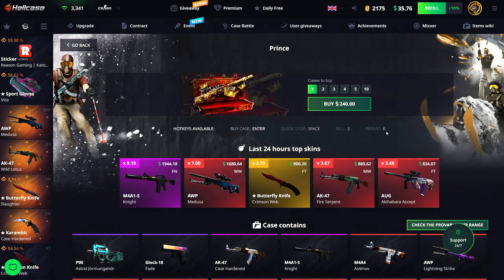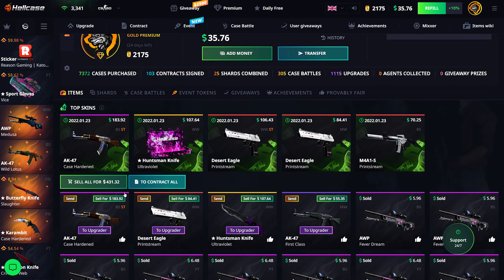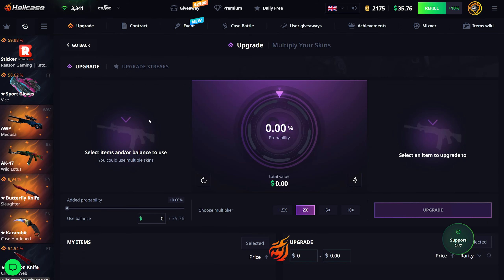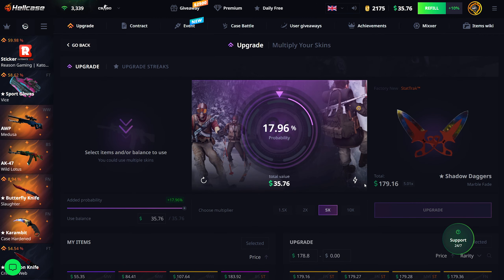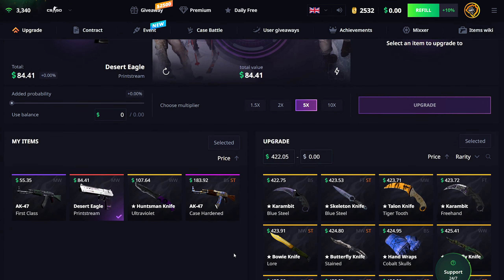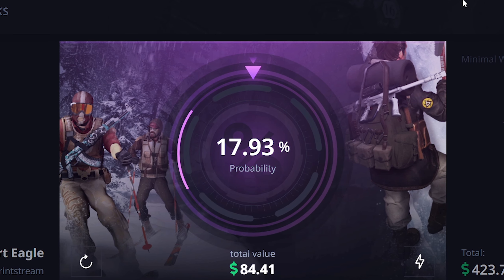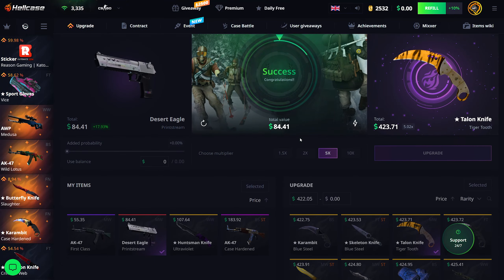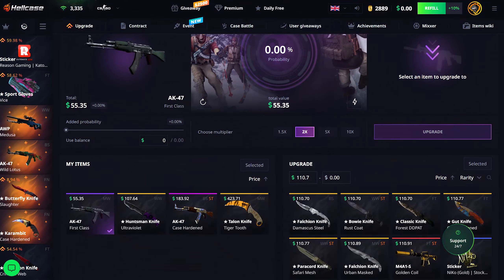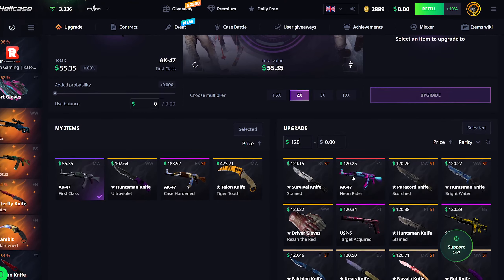I'm down to $35 in my balance and $430 in my inventory — below half of what I started with. Going for a quick 5x with my balance; we can hit this — sadly we don't. Going for a 5x with this Printstream — if we hit this I'm definitely withdrawing it. And we do actually hit that! I'm definitely keeping that. Now slowing it down, going for a little more than a 2x, aiming for about $120.